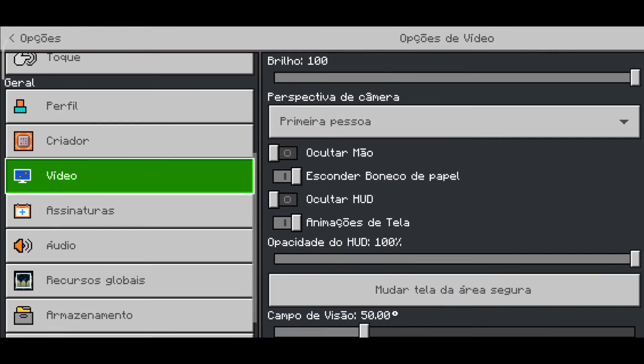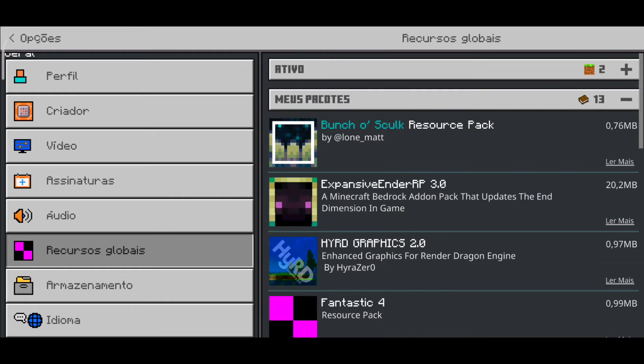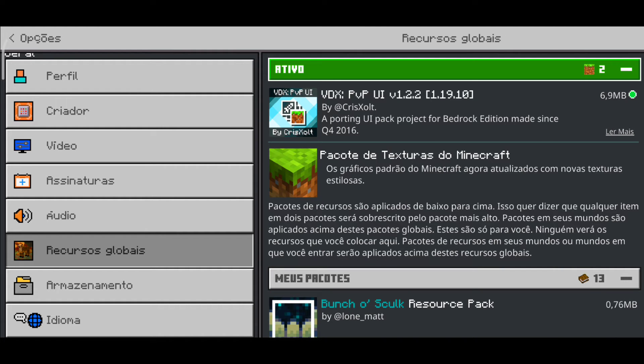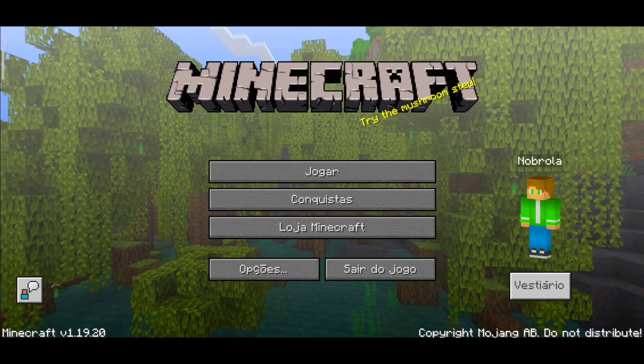Você vem aqui em opções e já instala em recursos globais, meus pacotes, e aí esse arquivozinho aqui. É esse VDX PVPUI V1.2.2, e tá ali a versão 1.19.10, mas funciona também em outras versões. Eu por exemplo tô utilizando a 1.19.20.